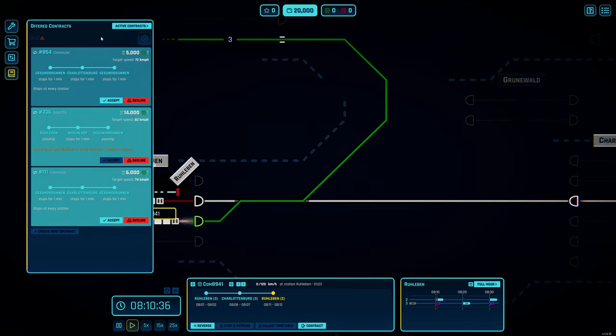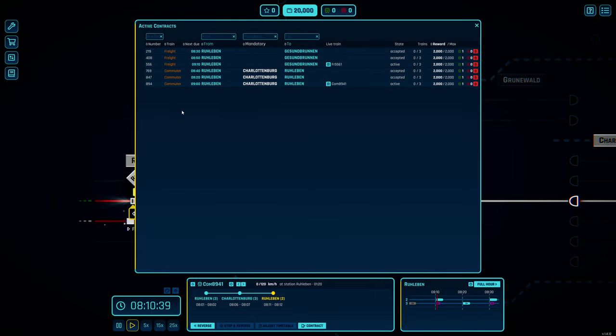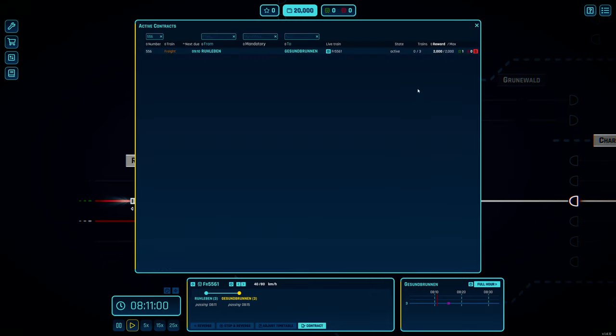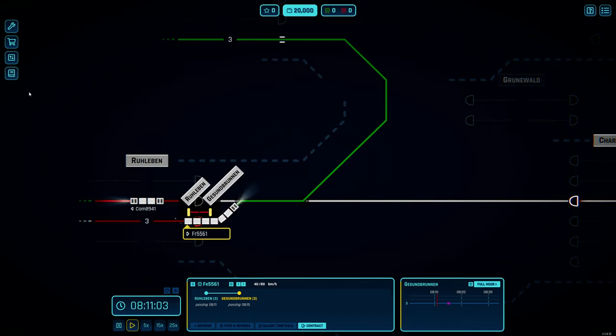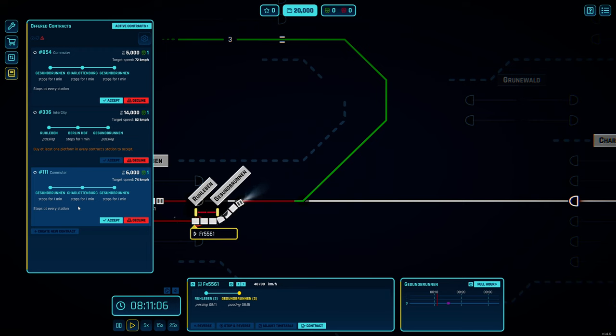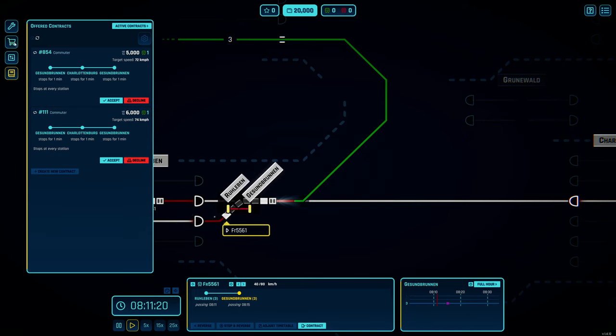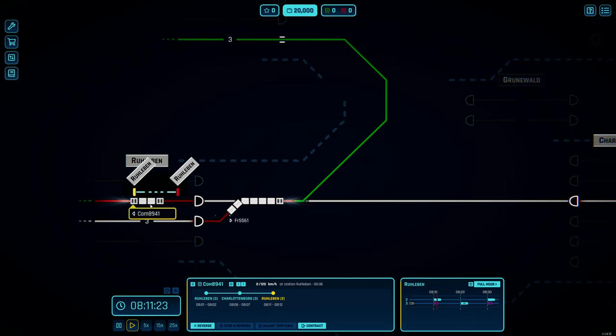Looking at our contracts, everything leaves from Ruleben. The next one is due at 8:20, from Ruleben going to Schattenburg and back, all giving us 2,000 credits. The freight train is heading up there. We also get 2,000 and one experience point. There are a couple of options giving different amounts of money - this one goes from Ruleben to Berlin Hauptbahnhof and back to Gesundborn, but we can't do that one. You can only have three contracts to start, but later you can have more waiting.